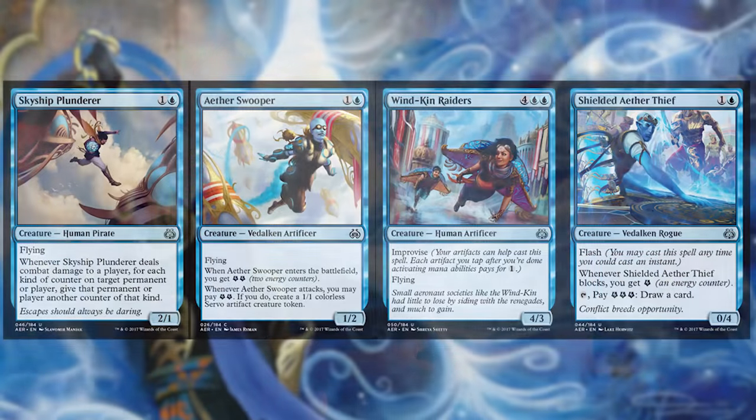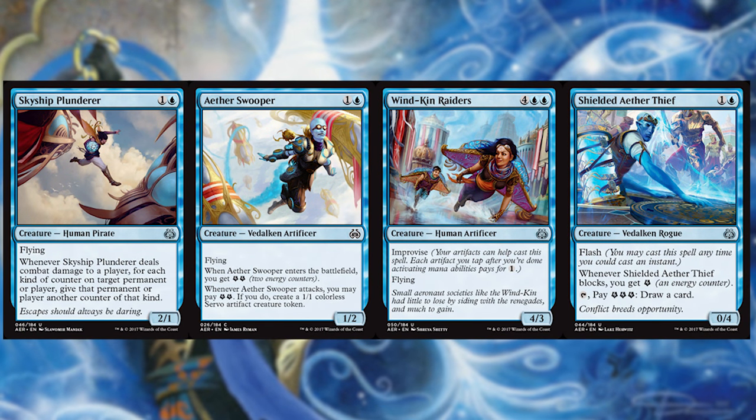Let's talk about blue. The first creatures I like are Skyship Plunderer, Aether Swooper, Windkind Raiders, and Shielded Aether Thief. Skyship Plunderer can make energy or plus one plus one counters. The Swooper leaves behind chump blockers in an air strategy, so while you're going in big, their big dumb creatures have to deal with servos on the ground. Windkind Raiders is a big guy for cheap — using implements to improvise makes it a lot cheaper than it looks. Shielded Aether Thief is great in blue skies because it stops little creatures from hitting you and lets you draw cards as you get energy from blocking.